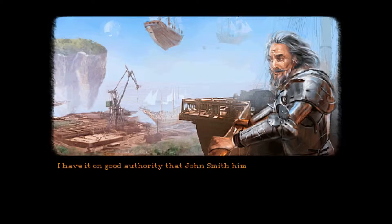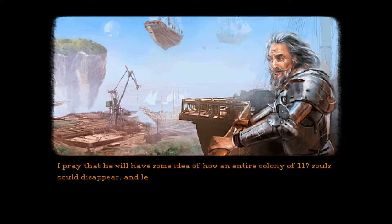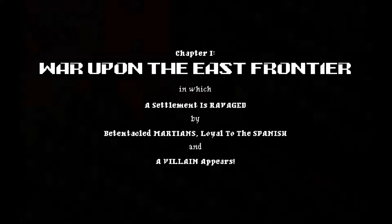I have it on good authority that John Smith himself is to be found there, defending our settlements from the allied Spanish Martian forces. I pray that he will have some idea of how an entire colony of 117 souls could disappear and leave no trace to mark their passing. The compliance hums at my side. I fear for the violence that awaits me on the road ahead. I think it's weird that they don't tell you what he did — I kind of want to know what he did. But anyway, chapter one: the war is upon us, in which the settlement is ravished and a villain appears.